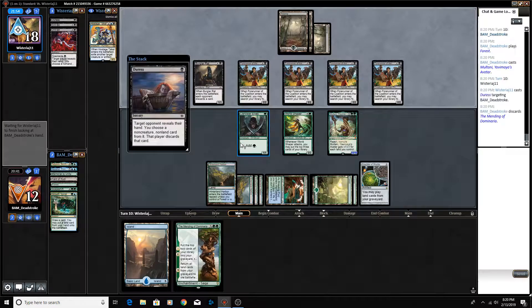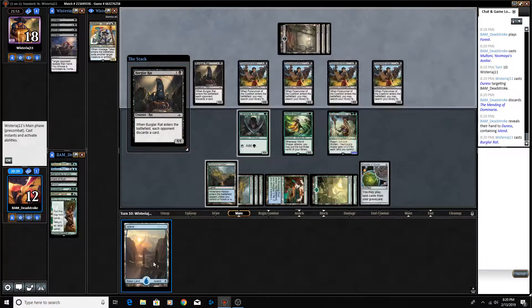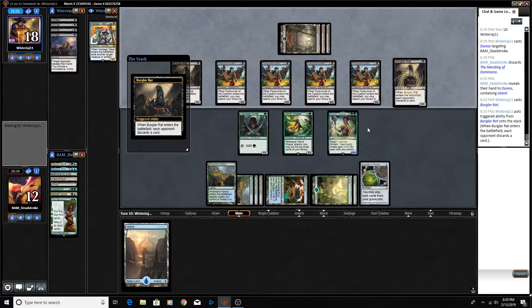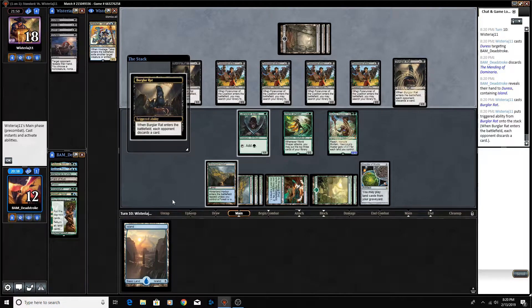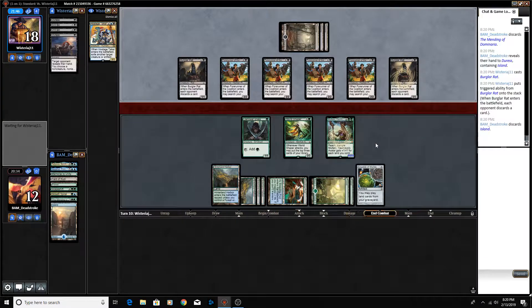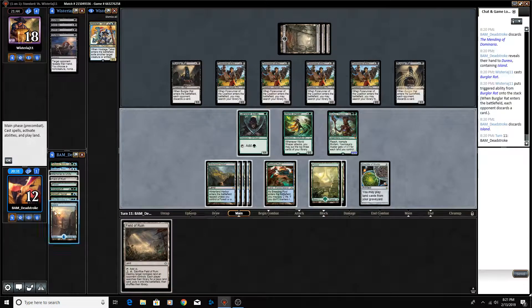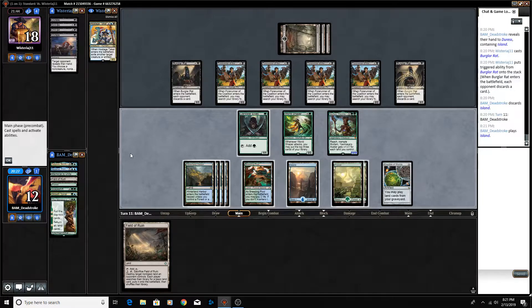They've got Duress so they can take our Mending of Dominaria, which is fine. We'll discard the island. Field of Ruin — I think we'll just play the island out of our graveyard. This is a really awkward attack, because if we attack, our opponent could just take this 11, then go to 7.